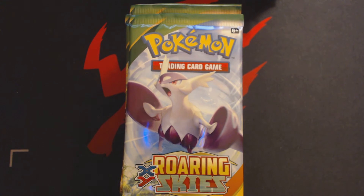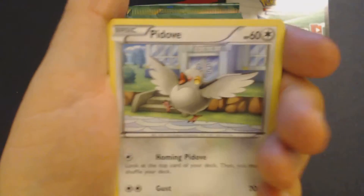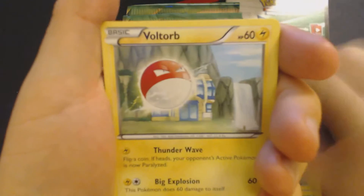The packs themselves come with 10 cards and a Pokemon Trading Card Game Online Code Card, which I will set off to the front. We'll start this pack off with Nincada, Pidove, Dunsparce, Voltorb, Pikachu, Tropius, Steven, Exeggutor, Reverse Tranquil, and Klefki.